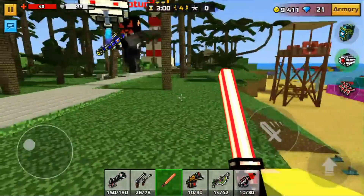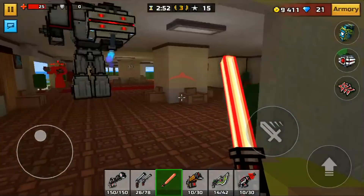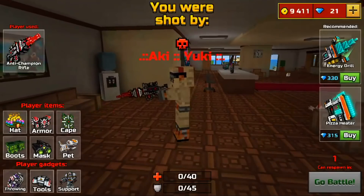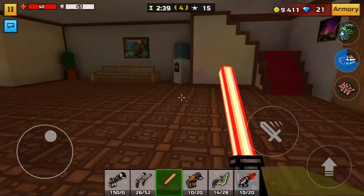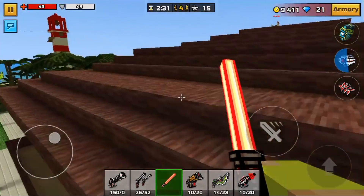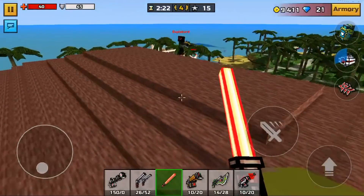The next gadget is the Guardian, which did get nerfed a while ago. It used to take only four bullets to take someone out, but even so it's still a very good gadget. For 10 seconds, it fires at the nearest enemy and now takes about 10 shots to kill someone with max armor. It was extremely overpowered when it first came out — you could get five kills in one round. It's more balanced now but still one of the better gadgets in the game.